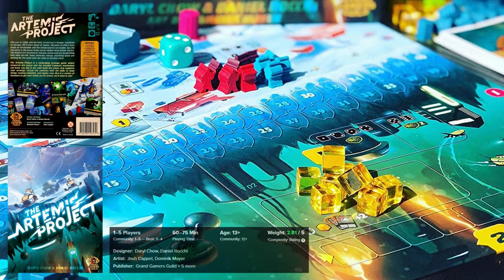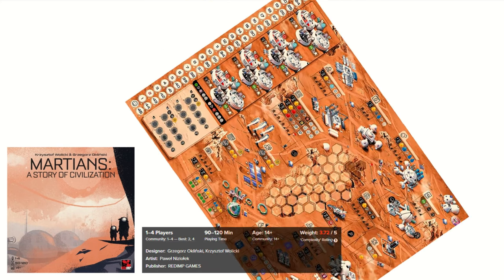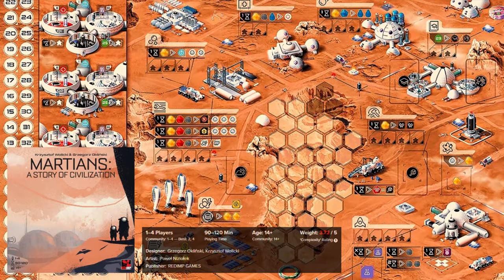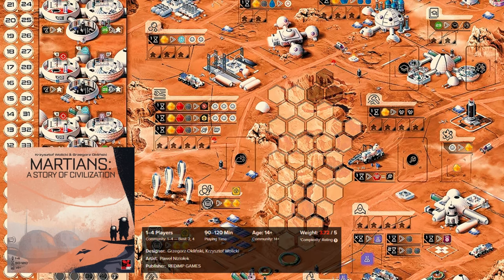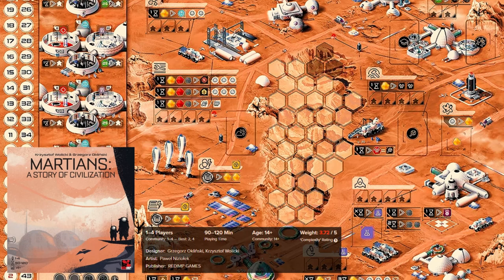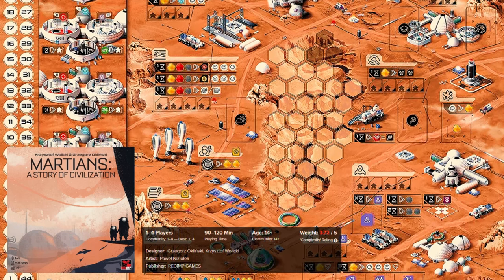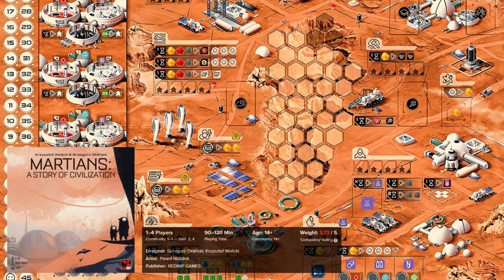I found this game very, very well crafted and quite cool. Martians: A Story of Civilization is a game where you take on the role of leaders of corporations managing a human colony on Mars. The colony must explore the planet, gather resources, build structures and develop technologies in order to improve their living standards and ensure survival. The goal of the game is to create a thriving civilization on Mars that will support future generations of colonists.